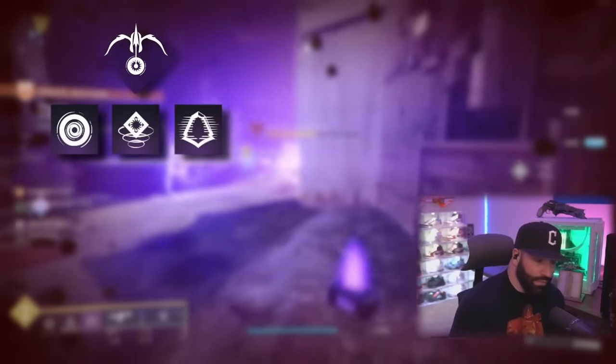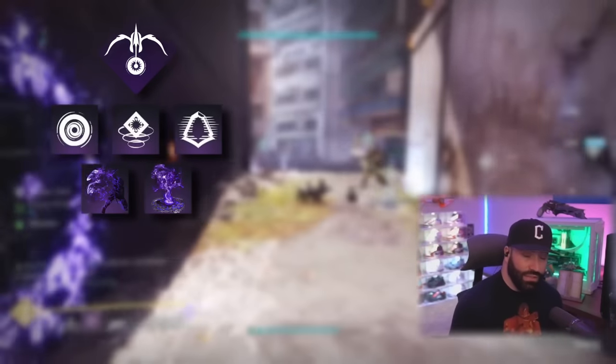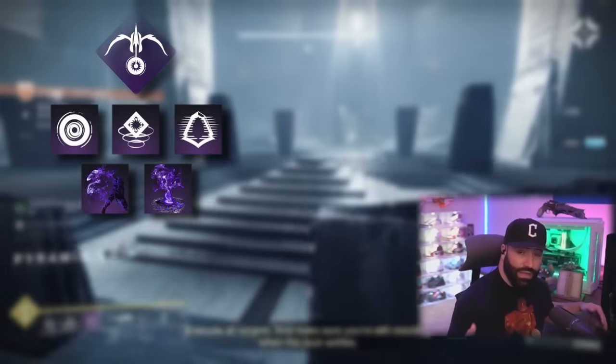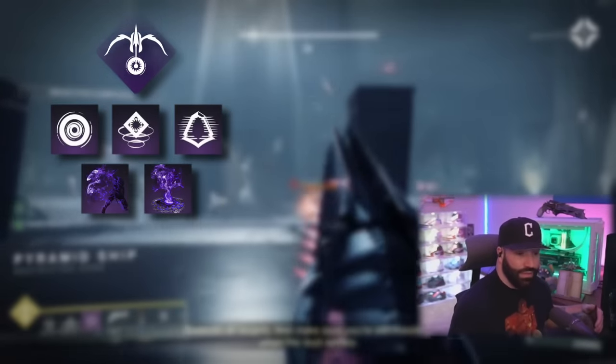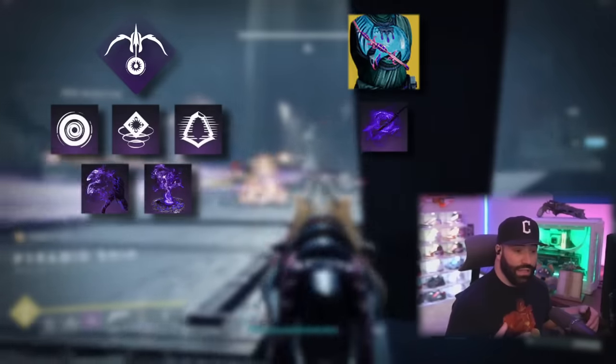Going into the super, we're just using Deadfall with Vortex Grenades, Snare Bomb, Ambush Dodge — the basics. Vanishing Step and Trapper's Ambush to go invis a lot to get those objectives for your teammates, like the brigs or taking advantage of the mines using that invis. If you're going to use your Falcon, you should use Stylish Executioner so you can keep going invis.